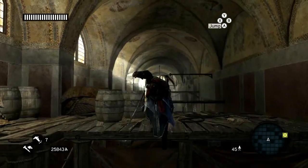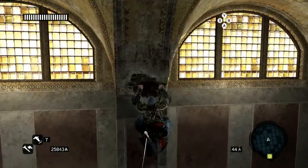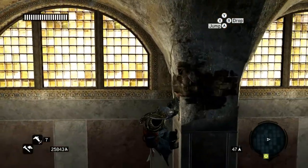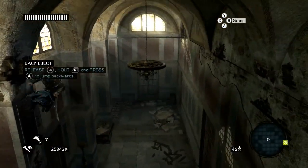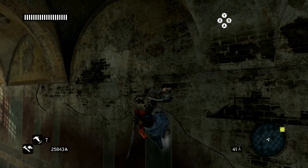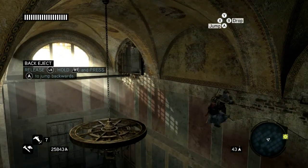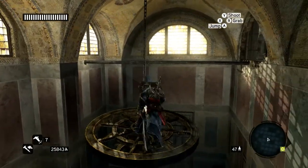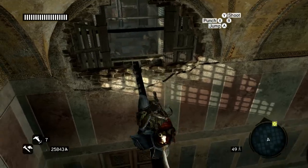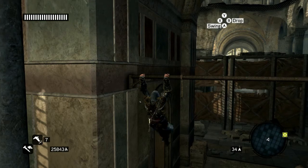Start off by jumping up and across these bars. Once you reach the top, head over to the left side and just keep climbing. You are able to get back up if you fall down, but it will take some time from your full time, so be sure to ace as many jumps as possible. Jump up onto these bars and get inside.